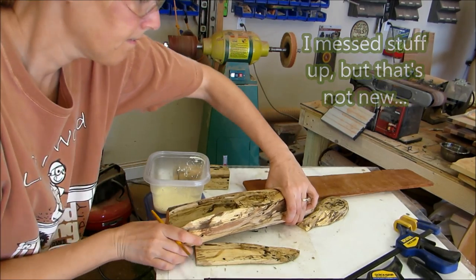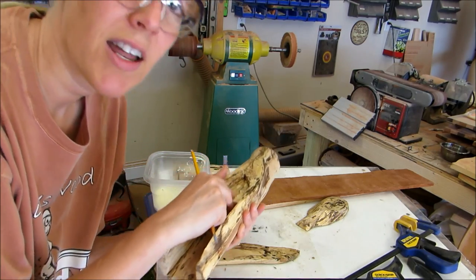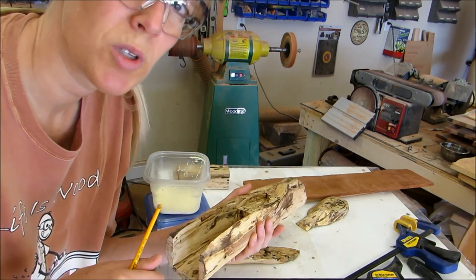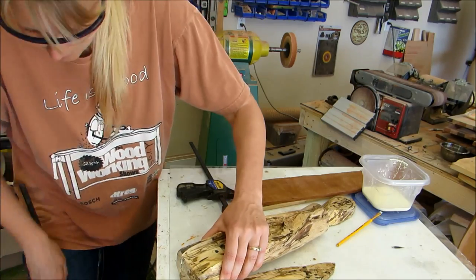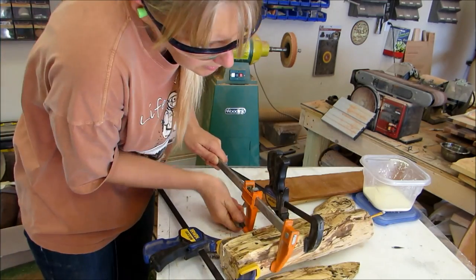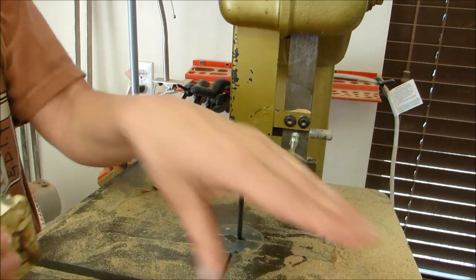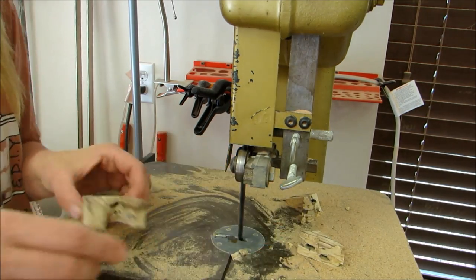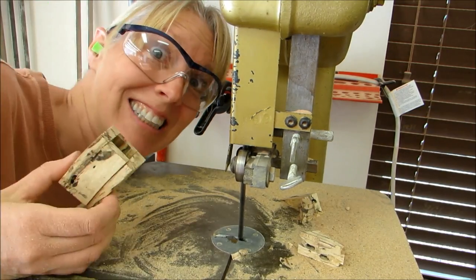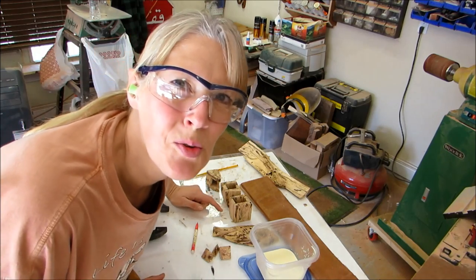I messed stuff up, but that's not new. Devised a plan of what to do. I should have cut these so that they were all one piece, but I didn't. I've got to take the bottom drawer slides and glue those in individually. Fingers crossed that I don't mess the drawers up. Now I'm going to glue all those sides of the drawers together.